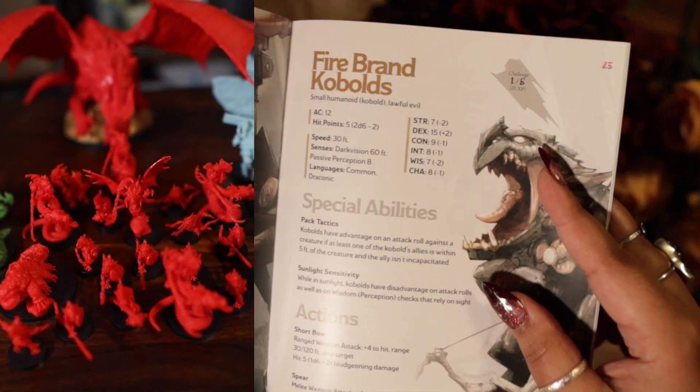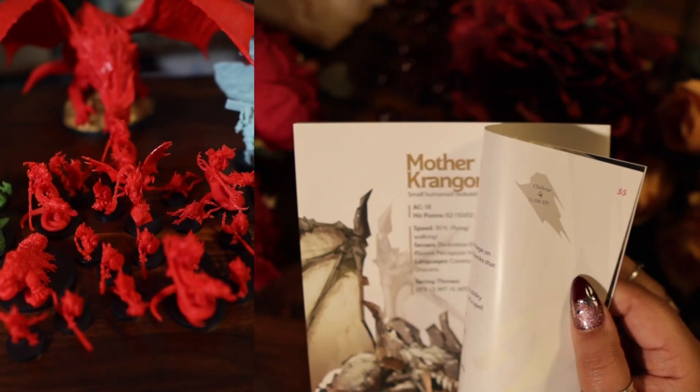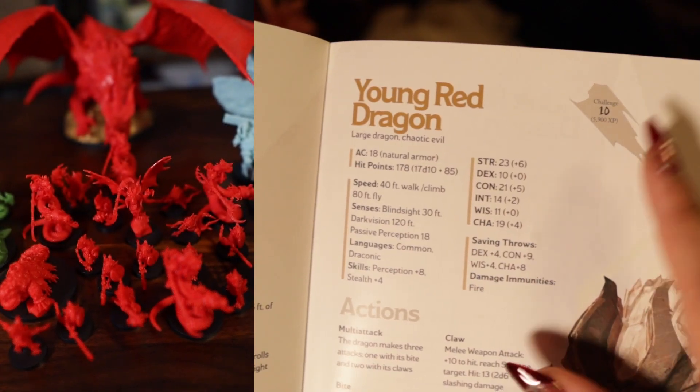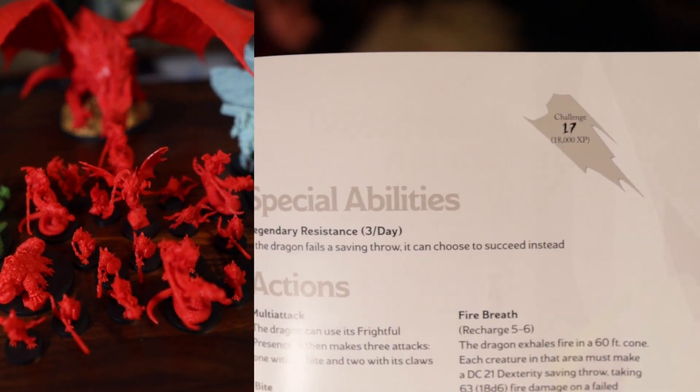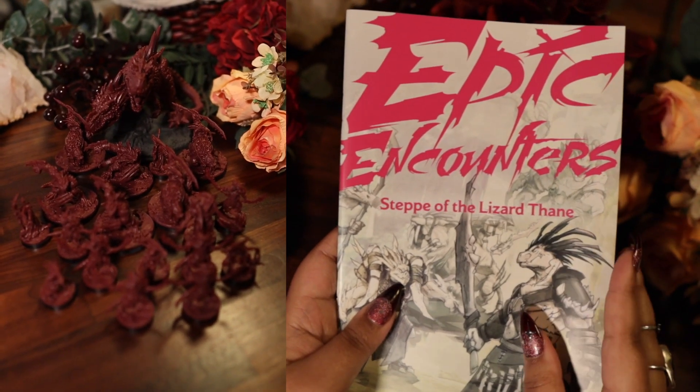For Shrine of the Kobold Queen, we have 1/8, 1, 1/1, 3, two more 1s, and a 4. For Lair of the Red Dragon, we have a Challenge 10 variant, a 17 variant, and the 24 variant. For Step of the Lizard Thane, we have 1/2, 1/2, 2, 1/2, 2, 3, and a 4.